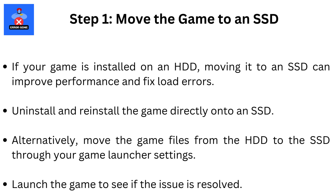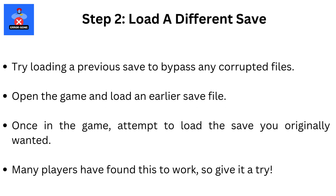Step 2: Load a different save. Try loading a previous save to bypass any corrupted files. Open the game and load an earlier save file. Once in the game, attempt to load the save you originally wanted. Many players have found this to work, so give it a try.